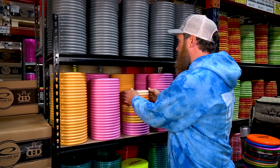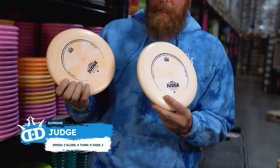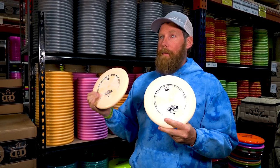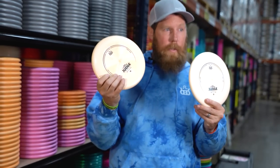Last and most importantly, we need two putting putters — gotta always have a set. We're going with the Classic Supreme Judges; Nunu just dropped these and they're sitting right on top. The Judge has a bead and flat top for putting, with a little stability but they're pretty straight, and they're going to go in. We're hooking him up with these guys.